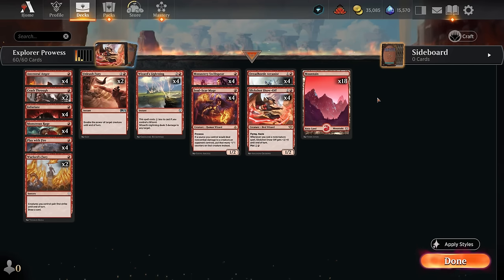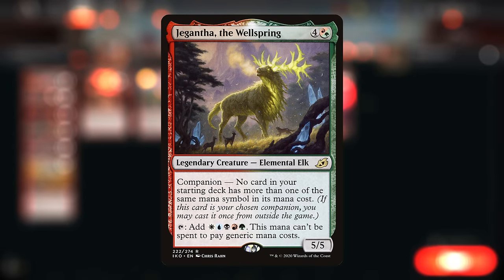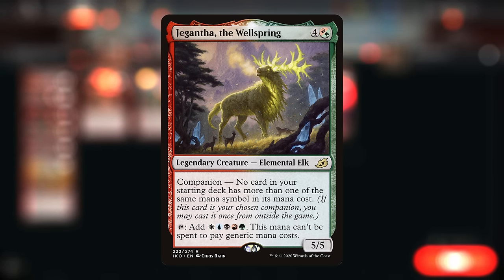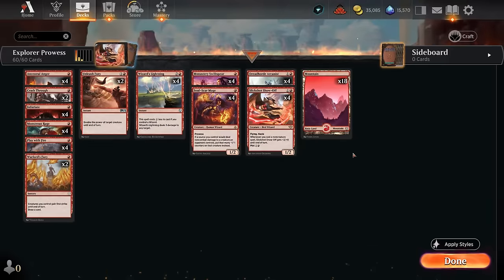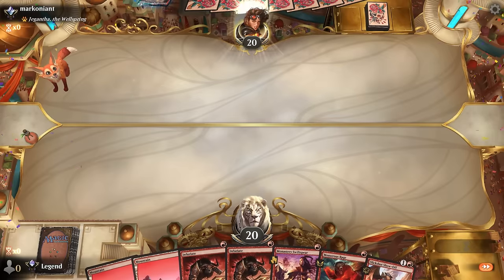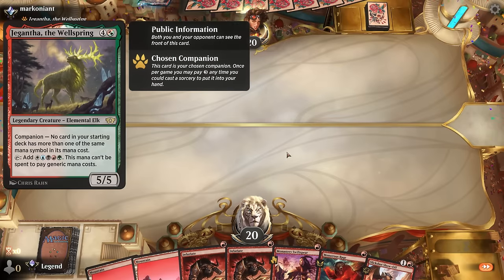I also don't have any creature lands or channel lands—you could sprinkle those in if you're playing this in the play queue as opposed to ranked. Having fewer fancy lands in the mana base can also help in matchmaking. I'm not playing Gyruda as a companion either; you could free-roll it, but you're very unlikely to get up to five mana in the first place, and it also gives the opponent a bit less information when mulliganing. Now let's jump into some games.